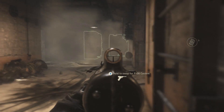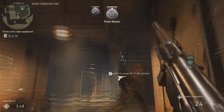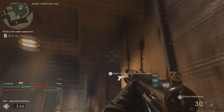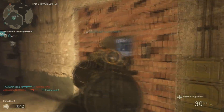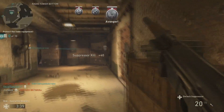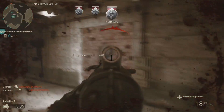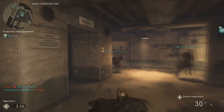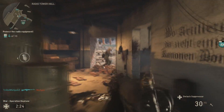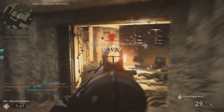I actually like the suppressor on this weapon, especially for this map, because no one can see exactly where you are. Unless they have UAV, but still, the suppressor definitely helps a lot. Nice triple! There we go — split quad. This vantage point is quite overpowered because you can pretty much see the whole area, especially with a good gun.